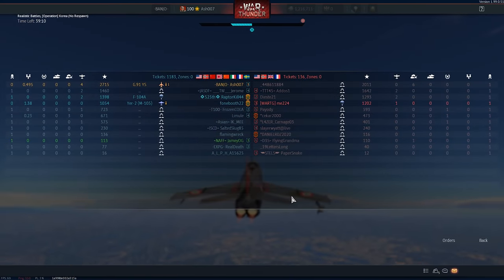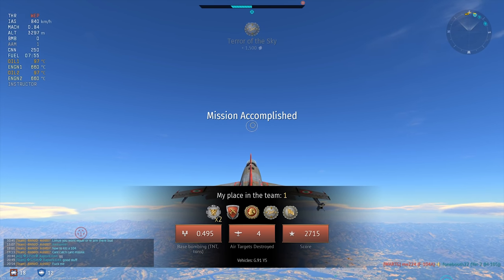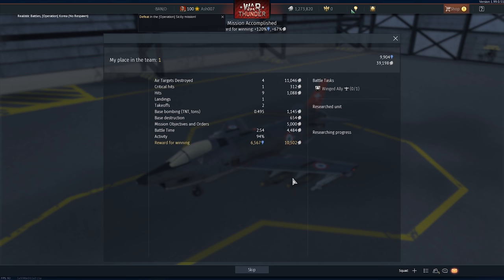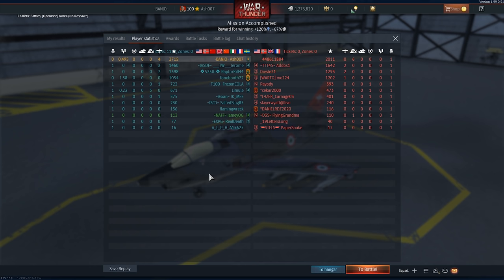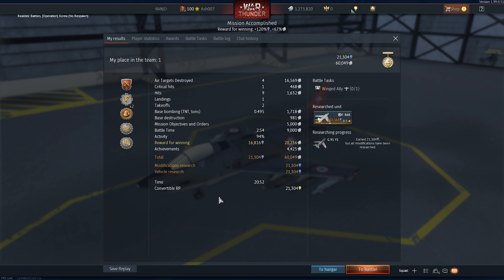That's why the Mirage suits my play style more — the G91YS is a subsonic aircraft that does well, but it's all about patience and selecting where you need to go. I'm not necessarily the greatest jet pilot ever, but for the first match of the day I think that's pretty good — a decent result at that: 21,000 RP and 60,000 Silver Lions, which I definitely need as I'm unlocking all top-tier aircraft. This match was a fantastic first round. Sorry about the squad noises in the background — I'll catch you in the next one, bye.